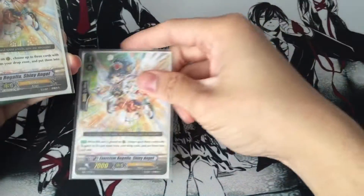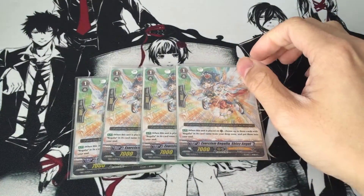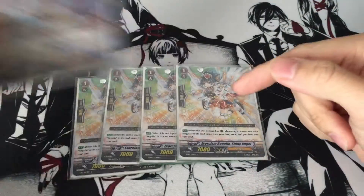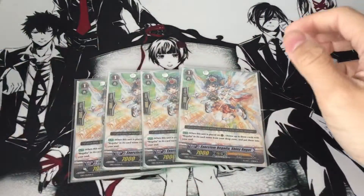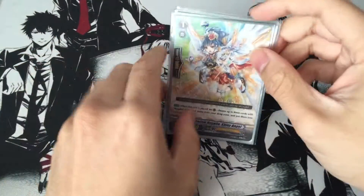For grade 1's, you run 4 Exorcism Regalia, Shiny Angel. Nothing much to say because she's basically the grade 1 version of Hemera — when you place her on rear guard, you choose 3 Regalia from the drop zone and put them into Soul. That's about it.